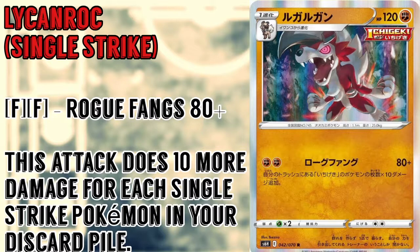Single Strike Licanroc, as you can see here on screen, has the attack Rogue Fangs. It does 80 damage, and this Pokémon does 10 more damage for each Single Strike Pokémon in your discard pile. So the premise here is that we want to pile as many Single Strike Pokémon into our discard pile as fast as possible.